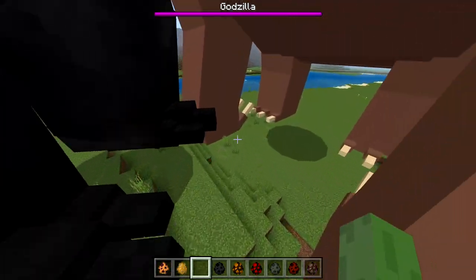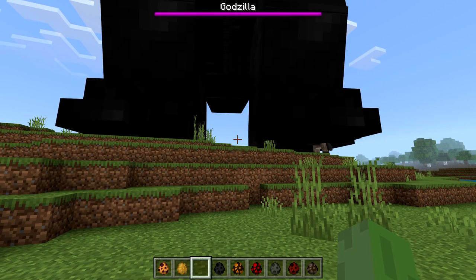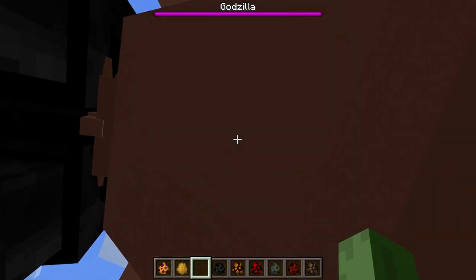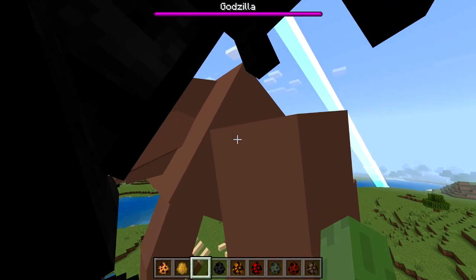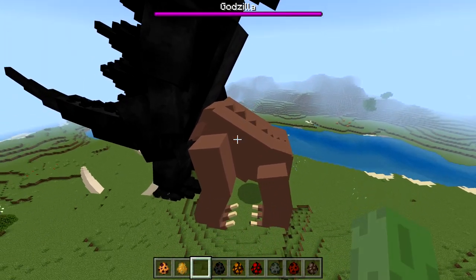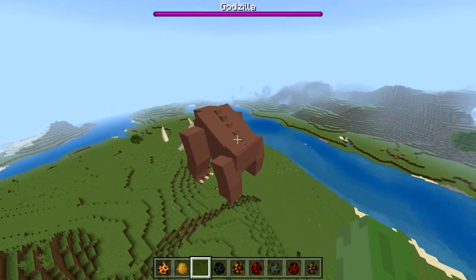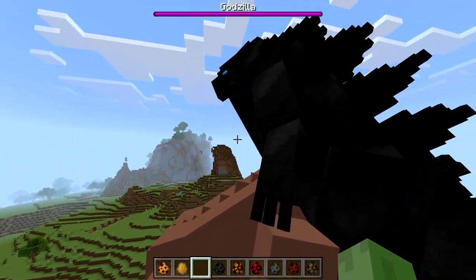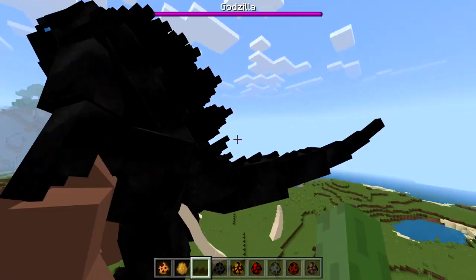Maybe if I force Godzilla — oh wait, something's happening. Are they fighting now? Oh my gosh, they're actually fighting! I think Godzilla might win this — the size advantage is kind of huge, and I don't see Behemoth trying to hit Godzilla. I'll come back to you guys in a minute so I can spawn down someone else.